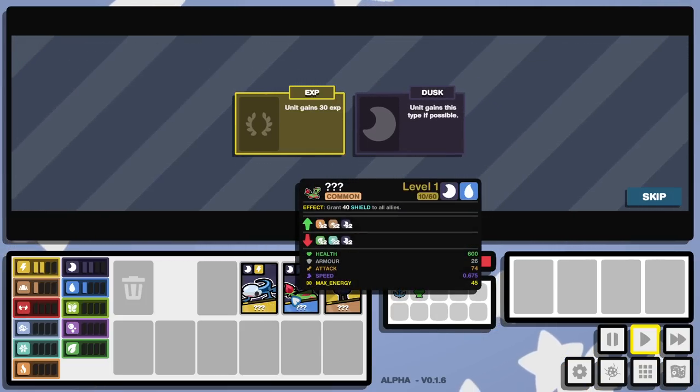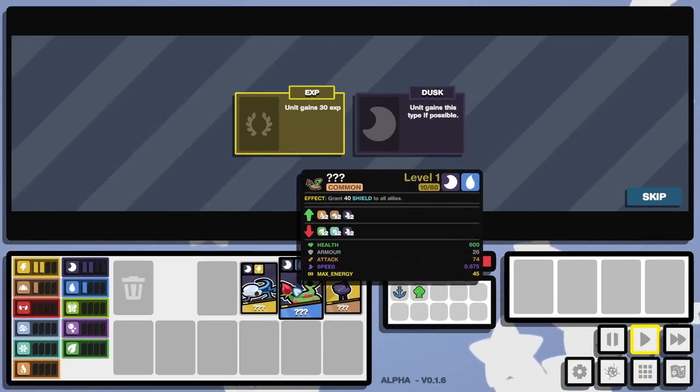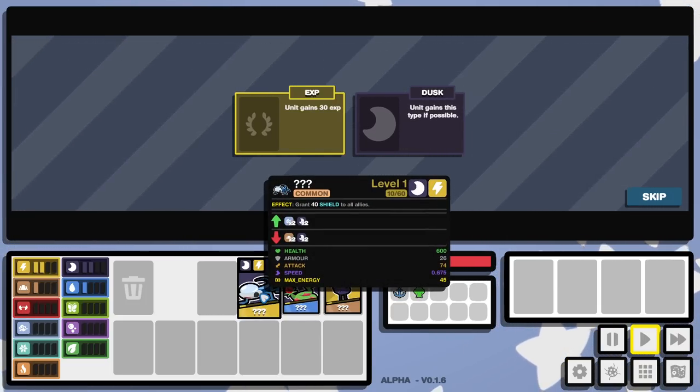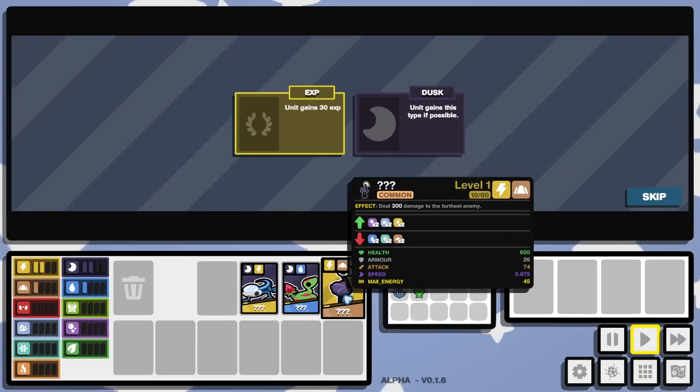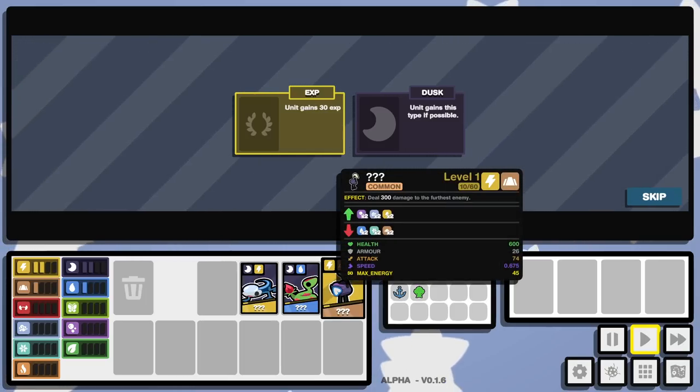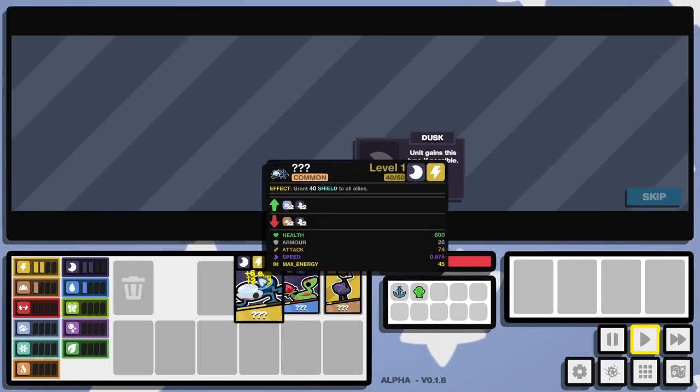All allies could potentially revive with 1200 health — like, that's an angle. I just hate this ability. If only I could double stack these. I'm more likely to want to keep this guy, probably. Maybe we can make it work. Ah, screw it. Level you up a little bit here.